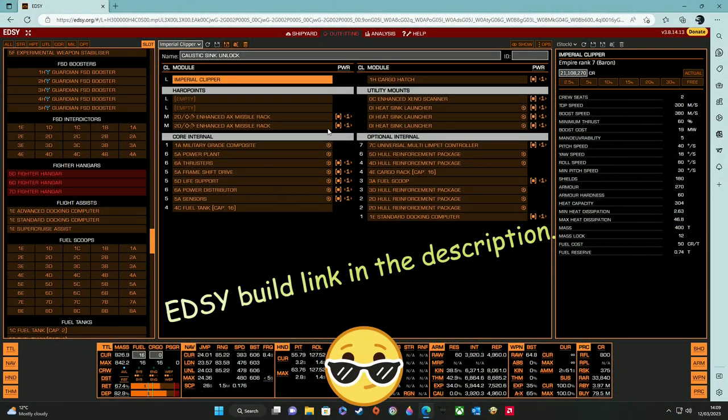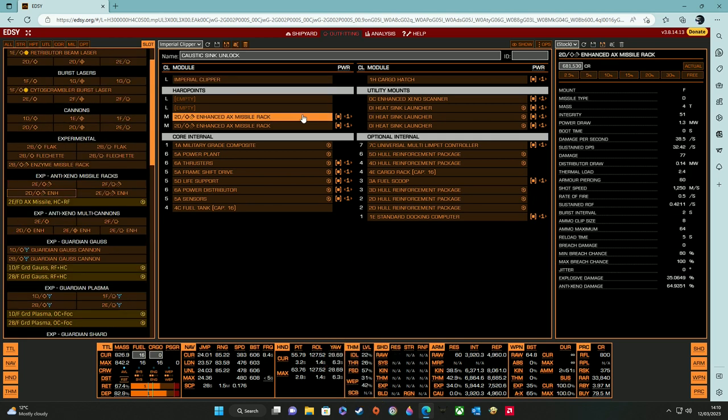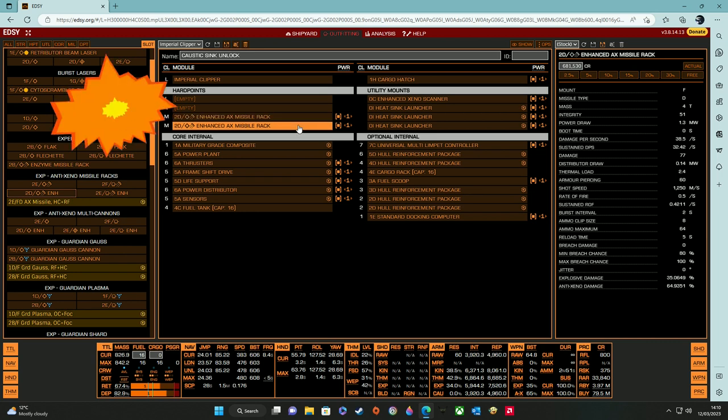For the hardpoints, I have fitted two medium-sized enhanced AX missile racks. We will not be engaging with any Thargoids, but we will need these to destroy the Caustic Generators — you will see how and why later in the video.